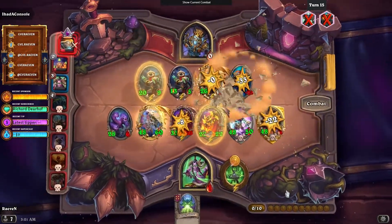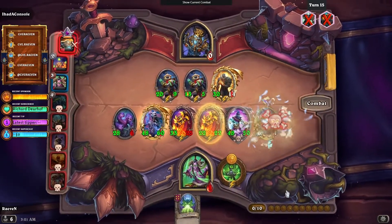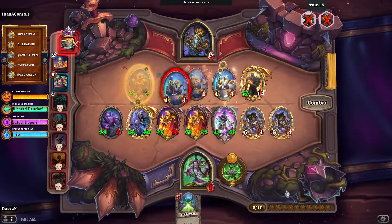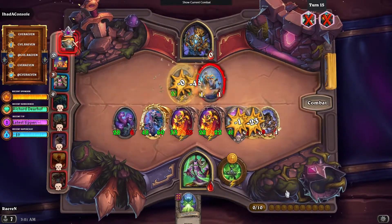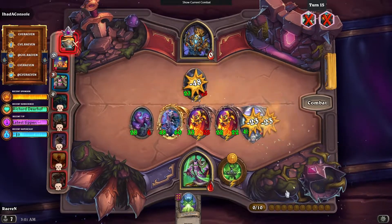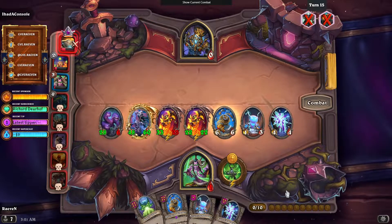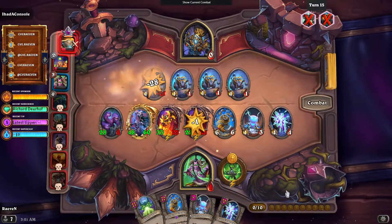Nice — it attacked the Poison Spore with the Divine Shield, so the Baron survived. Yeah, I understand why the curator gave up. Maybe he knew. Then that's three free elementals for us.